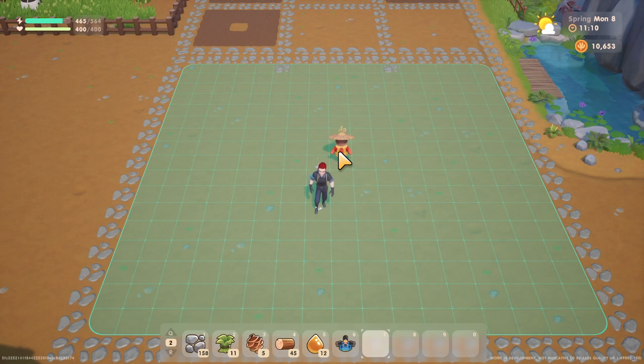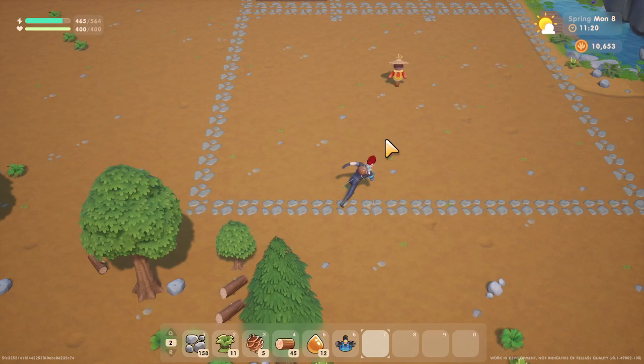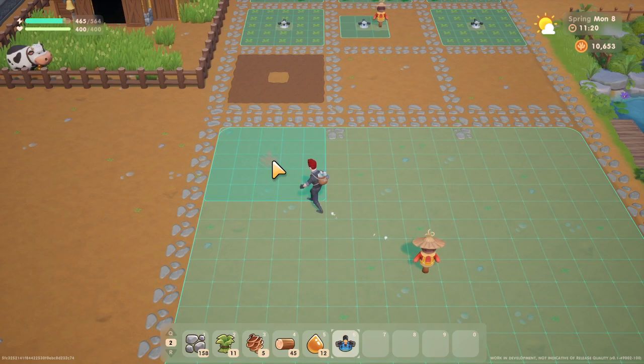Then I'll use the ordinary scarecrow, which is a 17 by 17 coverage. And then we would build a stone path around the outside of it, outside of the coverage zone — the stone path being 18 by 18 and everything else being 13 by 17.